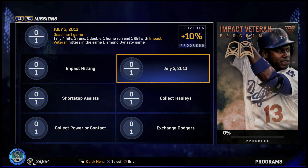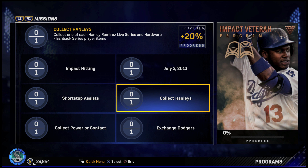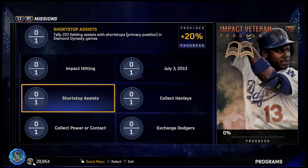That's 10%. We have to collect the Hanley Ramirezes — we need the live series and hardware flashback series, which you get from the Marlins player epic. We already got that, so that's not bad. But the price is definitely going to go up for Stanton and some of those Marlins collections.